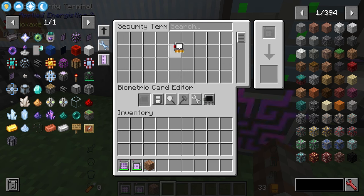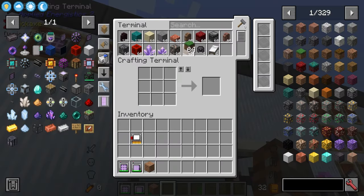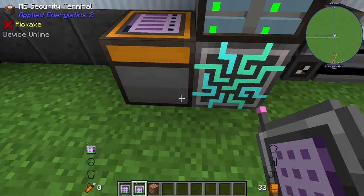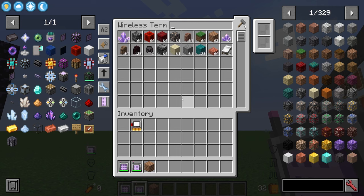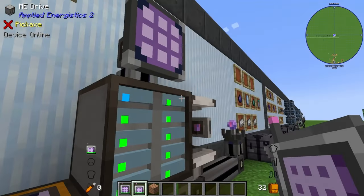Because I am the owner of this system in single player, I can overrule myself regardless of settings. That's how the biometric system works — it's most useful in multiplayer. In single player, all you need to worry about is the linking of devices. As demonstrated, if you go too far from the access point you'll lose access to your terminal.